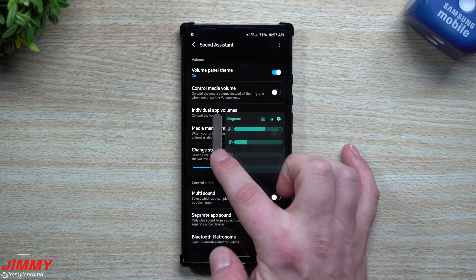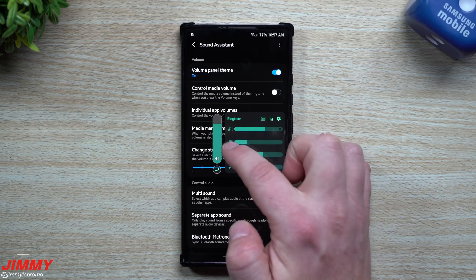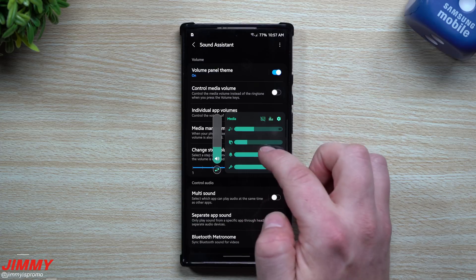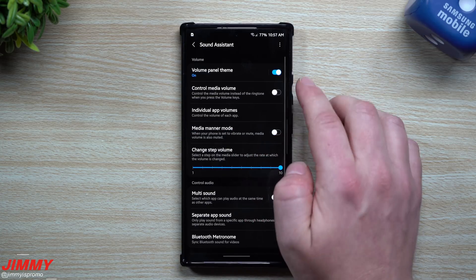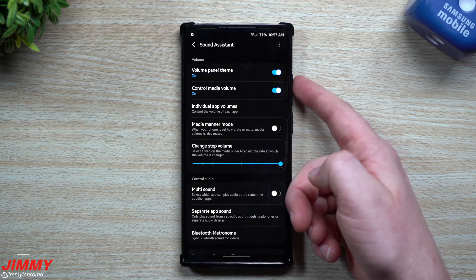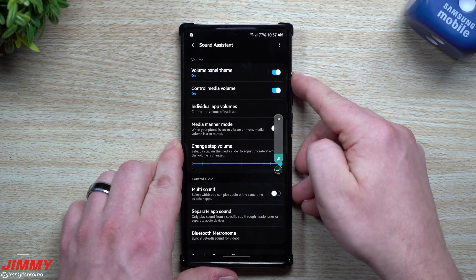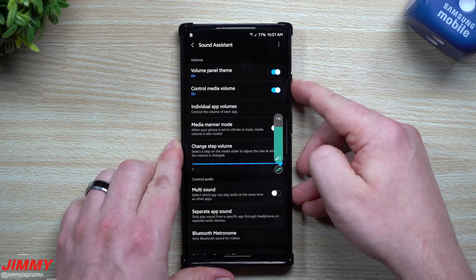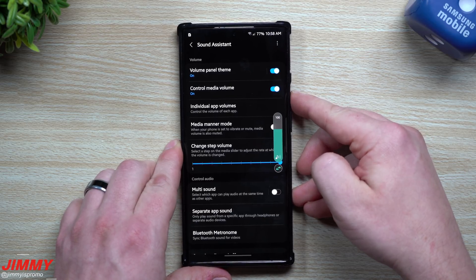Tapping the icon switches between vibrate and sound mode. You can change the volume of the ringtone, media, Bixby, alarms, and notifications. Another thing you can do is change the volume control step — so when you press your volume rocker it only adjusts media. Right now I'm jumping by 10 steps: 30, 40, 50, 60, 70, 80, 90, 100. Past 100 it gets quite loud; 120 is where it's really super loud.